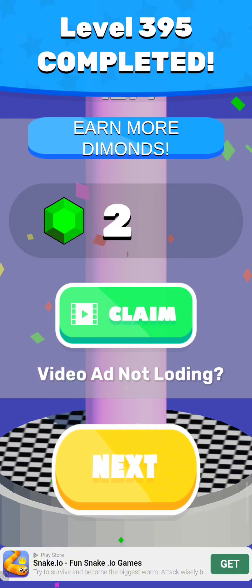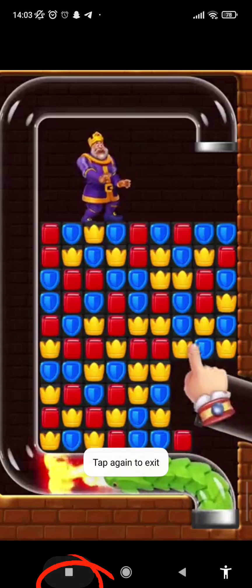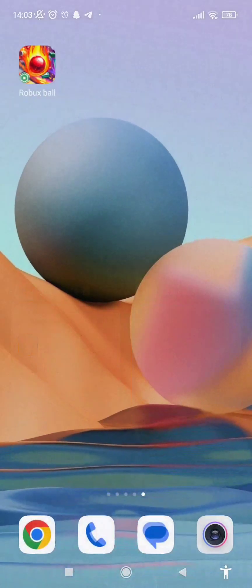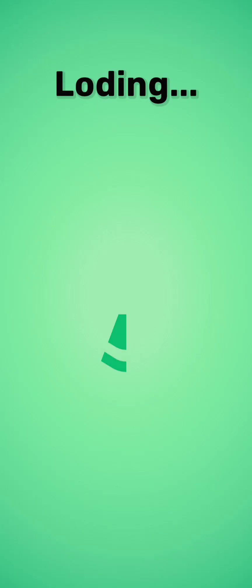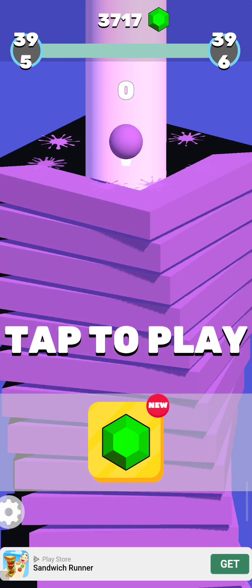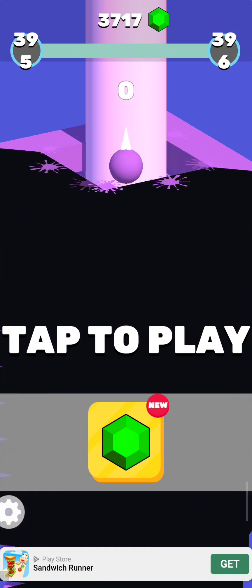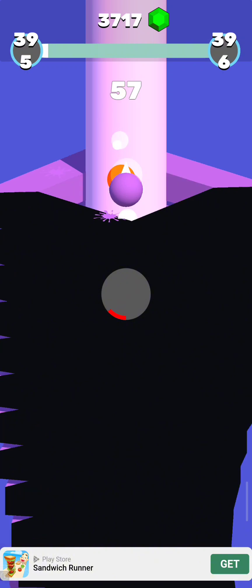The game is over and I've gotten my two diamonds — I'm going to claim it. When you claim it, you will not watch the video. Just click the back button and exit, then go back and click on your game and continue playing. When you're done playing, they'll give you a reward. Claim your reward and press exit, then go back to the game again.